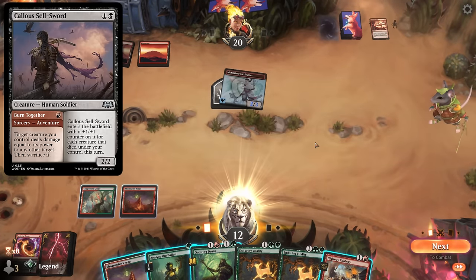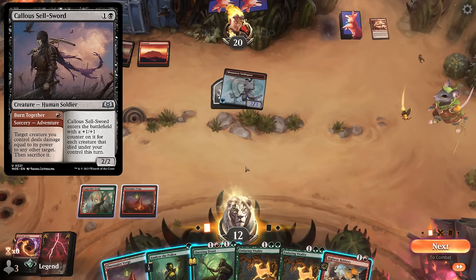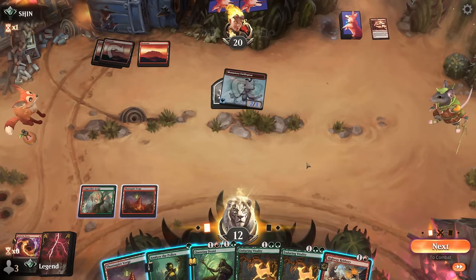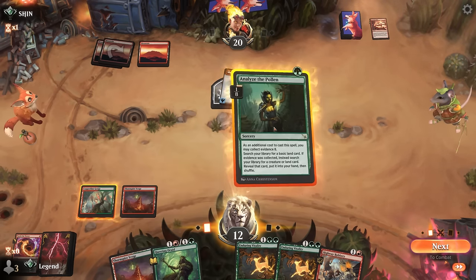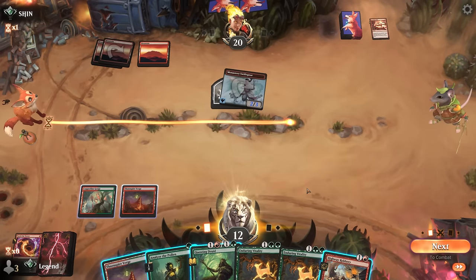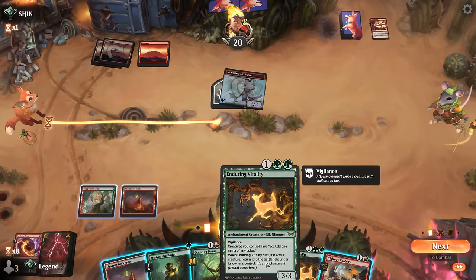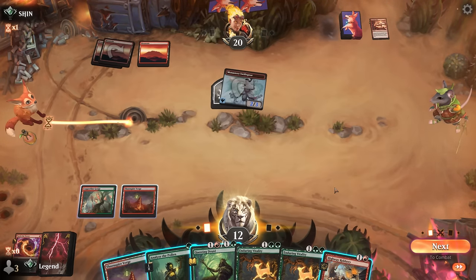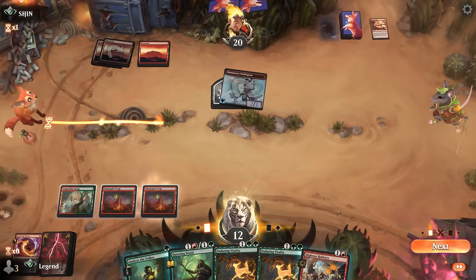They might have a Sellsword left in hand. Awkwardly cannot play Enduring Vitality — could Analyze to get a Forest and keep up two mana, or plot the Robbery. One Vitality could go, but there's no real advantage to tapping out now. I need to Analyze for Forest if I want to get it in play right now. We can Analyze for Forest, turning both Verges into green mana, and we're still good to go — that's the safest play.